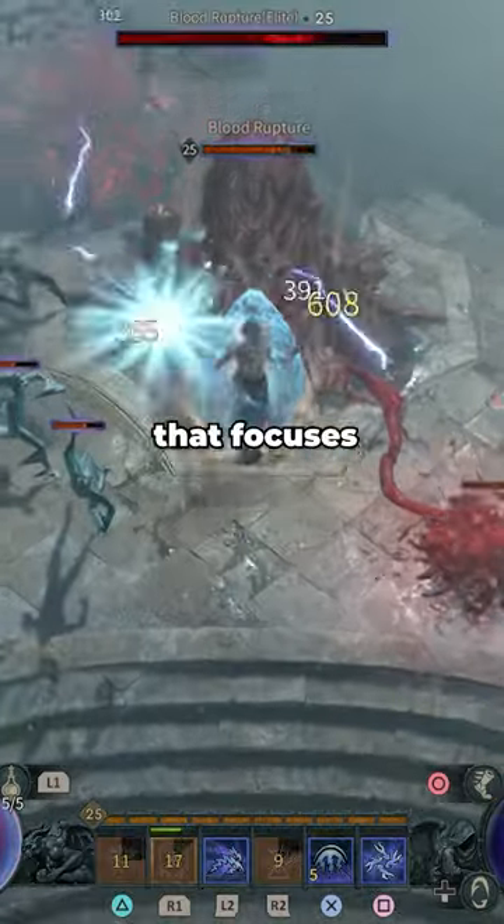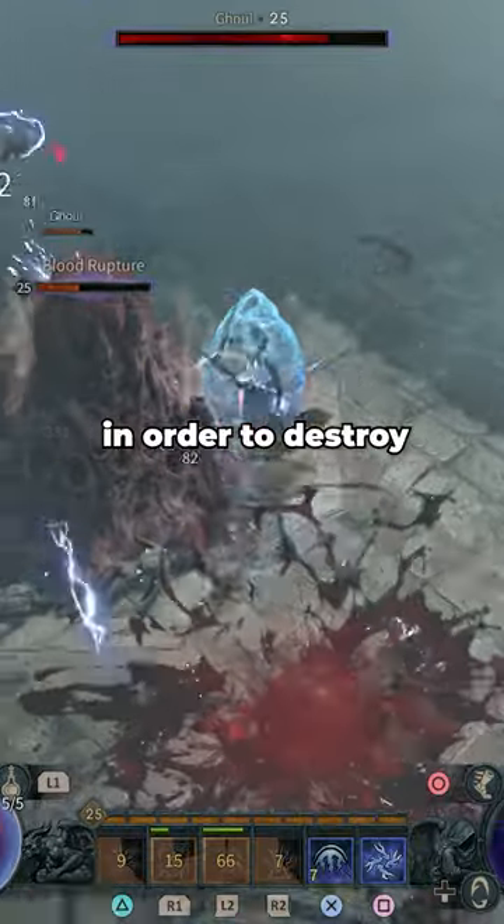The Immortal Lightning Sorceress is a build that focuses on the use of Chain Lightning in order to destroy groups of enemies at once.